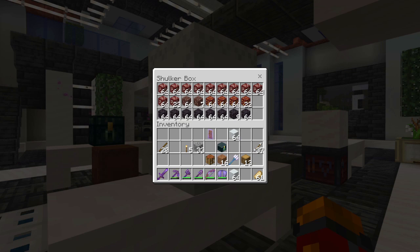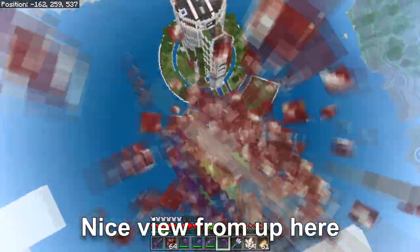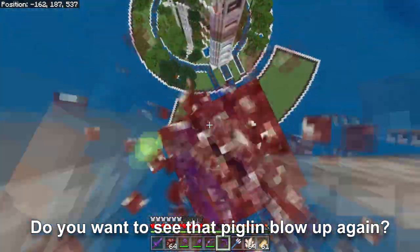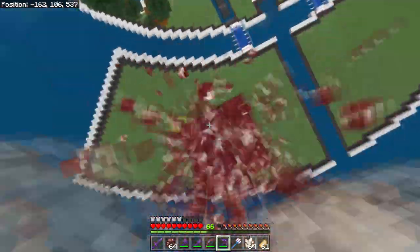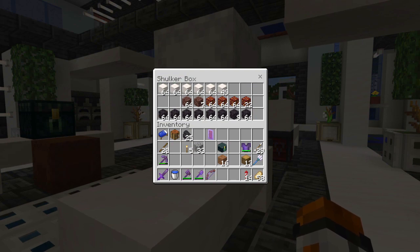Loads and loads of lovely quartz. I picked up just over a stack of ancient debris, loads of nether gold ore and blackstone - never goes amiss. So lots of lovely stuff. I'm going to get all of this quartz ore mined down and see how much we get. We started off with ten and a half stacks of quartz ore and we've now got five and three quarter stacks of quartz blocks, which is a bit more than I thought we'd get, which is nice. So that's going to keep us going for a while.